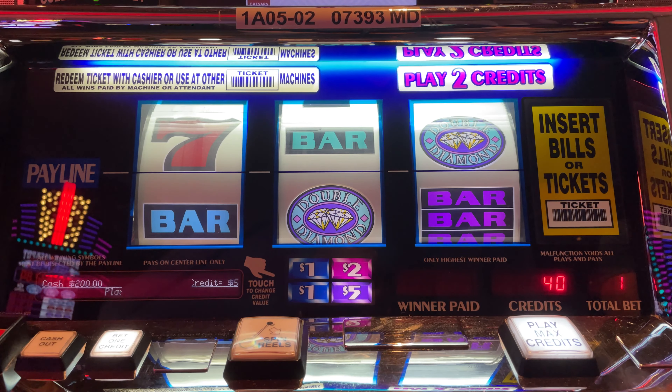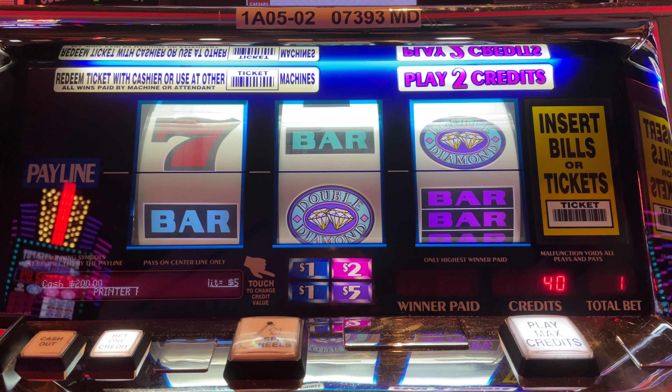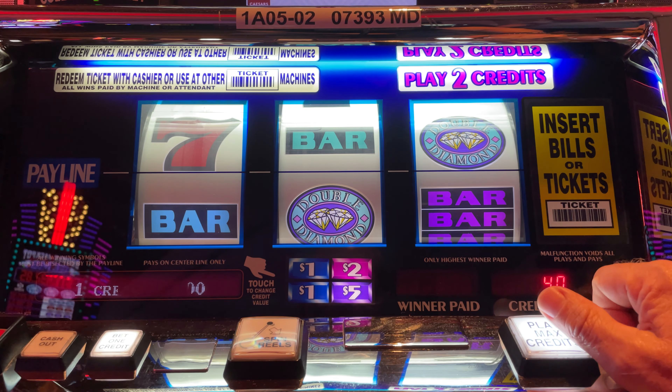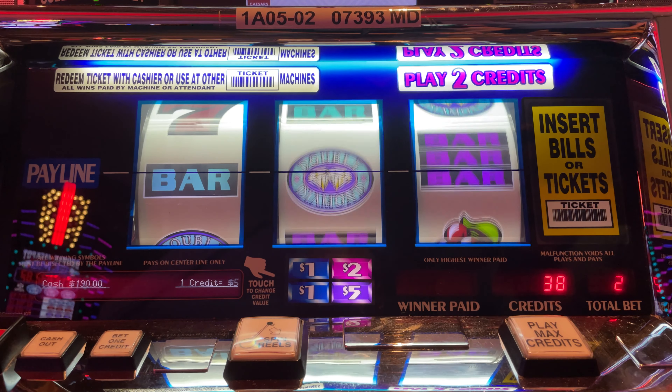All right guys, LG Slots, high limit slot room, Mile Casino. Found our way over to Double Diamond. We loaded 200 bucks, five dollar denomination, ten bucks a pull. Let's play, here we go. Let's see if old Double Diamond can line up three Double Diamonds for us.